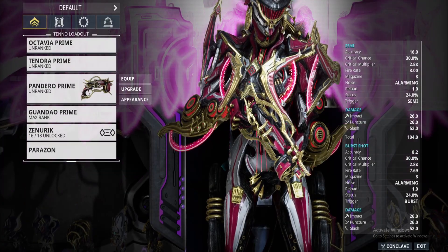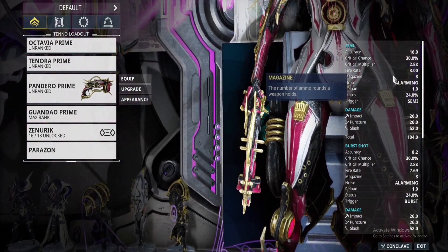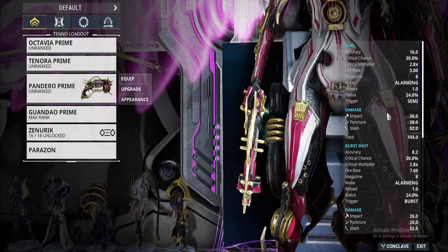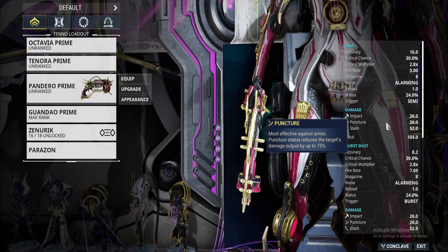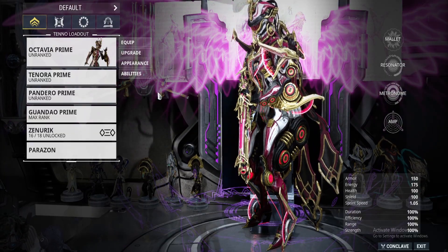Here's a look at the Pandero Prime in-game. It has a 30% Crit Chance, 2.8 Crit Multiplier, 3 Fire Rate, 8 Magazine Size, 1.0 Reload, 24% Status, 26 Impact, 26 Puncture, and 52 Slash. I will have a full guide and build for both of these weapons later today.